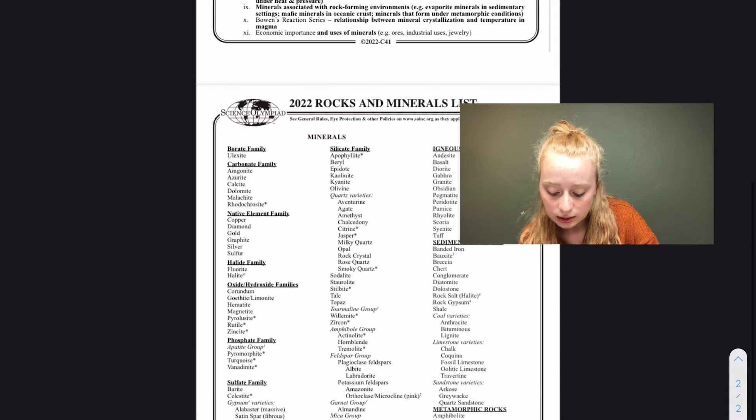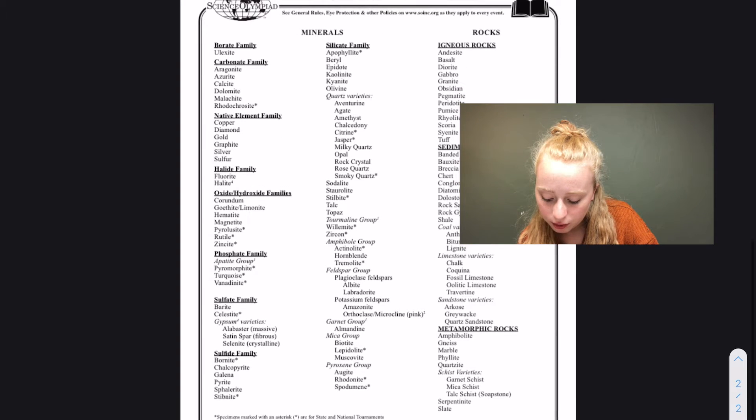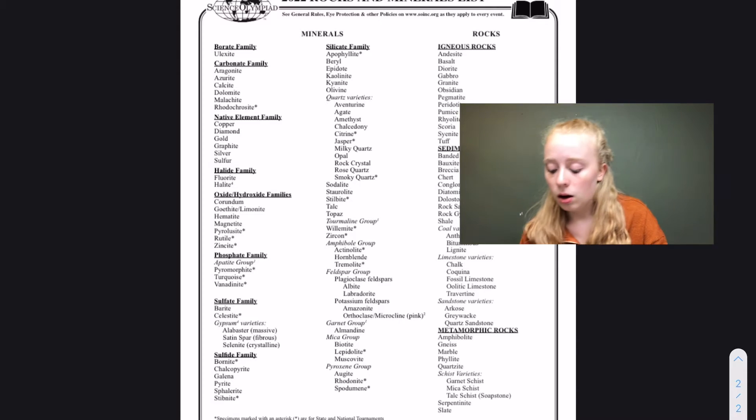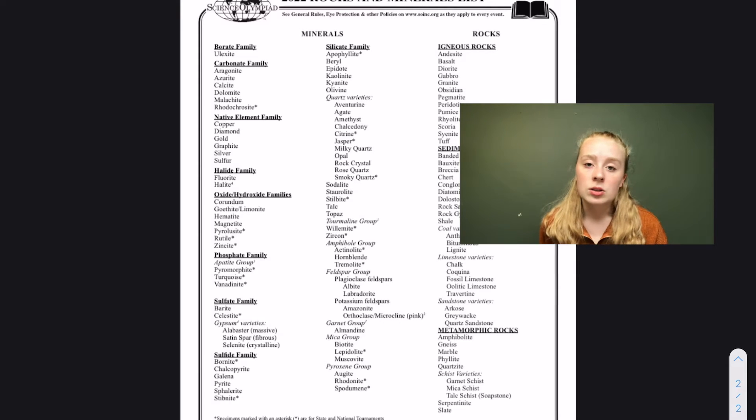Now we're getting into the actual list. There are a bunch of different families under minerals — the native elements are all made of just one element, and the silicate family all has silicon. We're also going to get into rocks. I'm going to get you guys a link to the ESRT — it's a New York thing, but the pages I'm giving you are not specific to New York, and you'll want those in your binder.